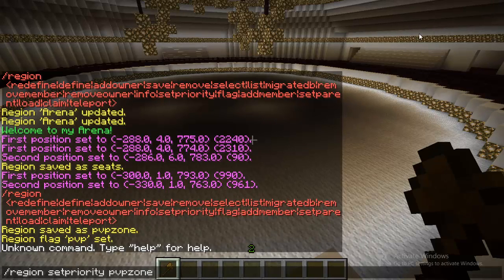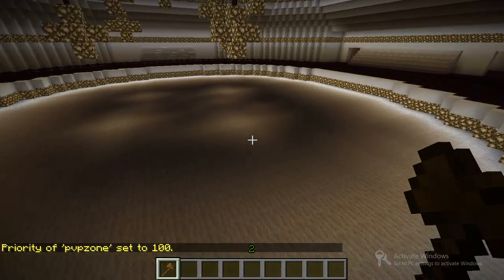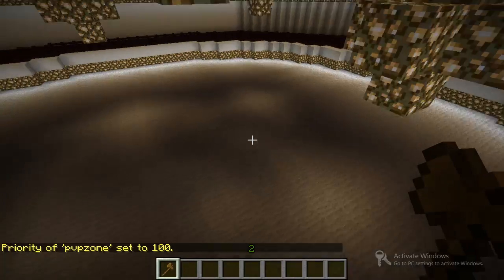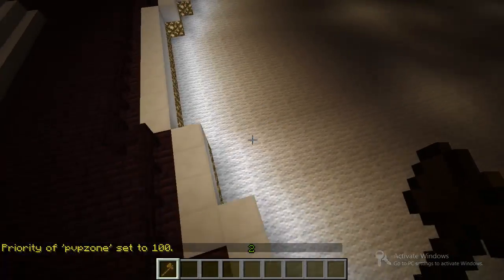Because I didn't set the priority of the bigger region, it defaulted to a priority of zero. The higher the number, the higher the priority. So I'm going to set it to 100 — even though I could just do 1, since the bigger region's priority is just zero. But I'm going to do 100. So now pvpzone has the higher priority, so its flags override the flags of the bigger region.